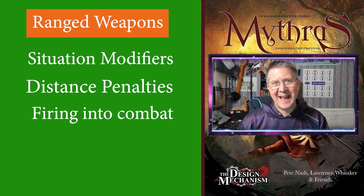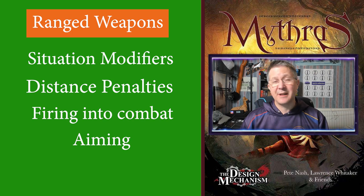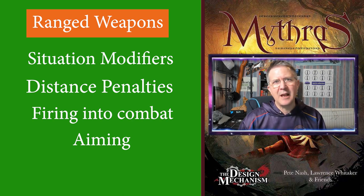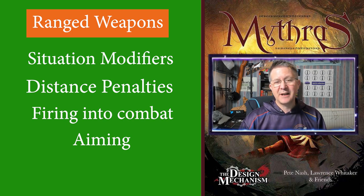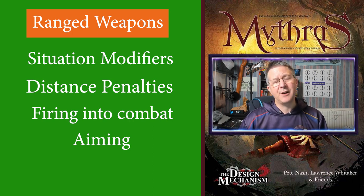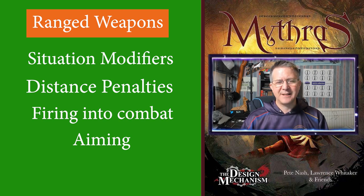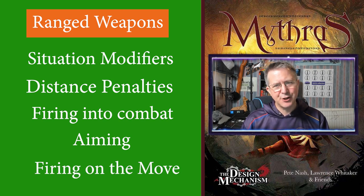What about aiming? If the player would like to take some time to aim their shot then this is possible. Aiming requires the whole combat round to be used, and by aiming the player can reduce the situation modifier by one grade — notice: the situation modifier only, none of the others. So if the target is prone, the character can spend a round aiming, reducing that modifier from formidable to hard.